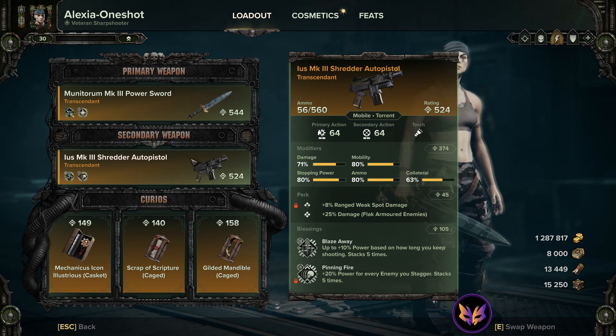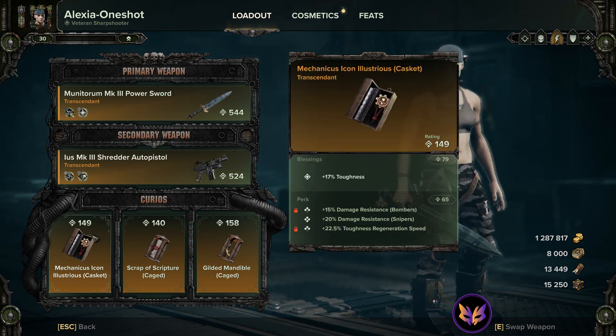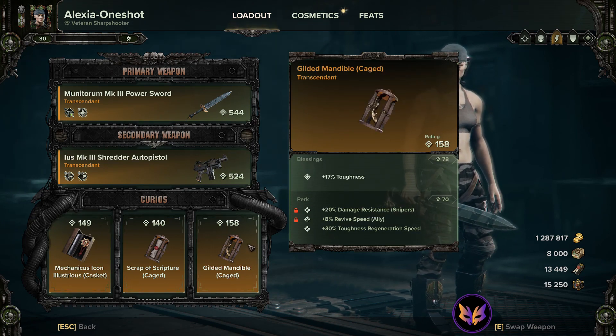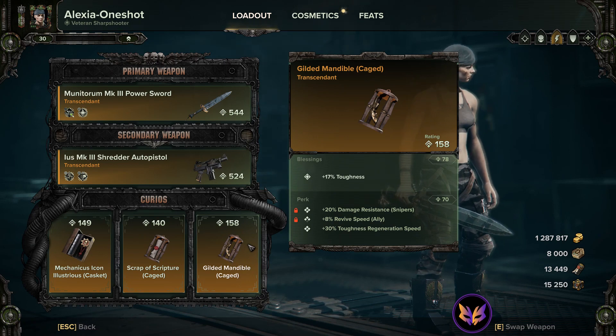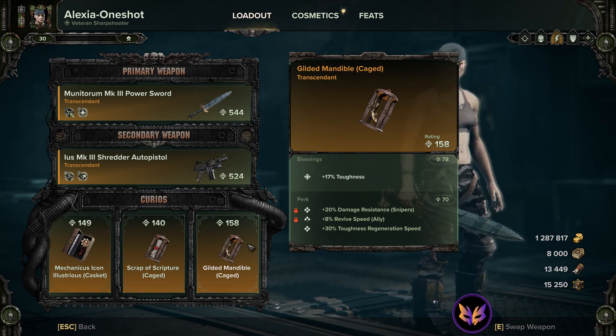Blaze away, pinning fire — anything tier 2, 3, or 4 will work on these, but these are your blessings of choice. I highly recommend at least two of your curios being toughness blessings, and for perks you can go with toughness regen speed and basically any units that you struggle with.